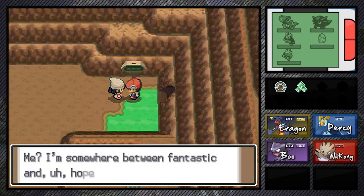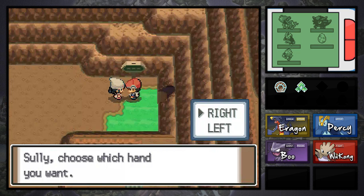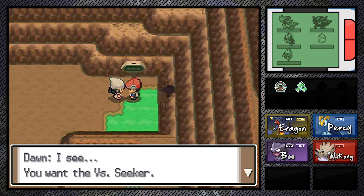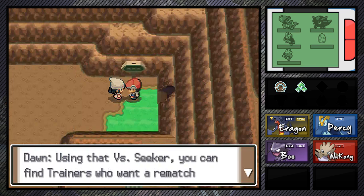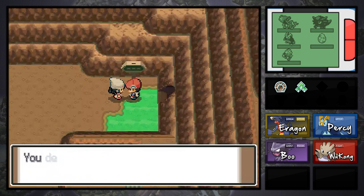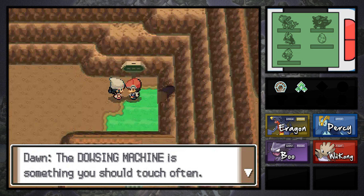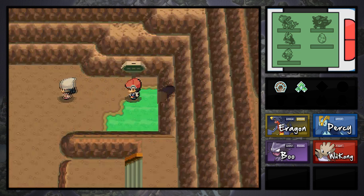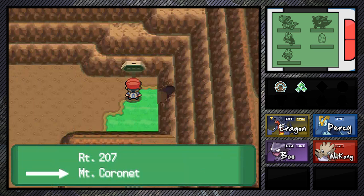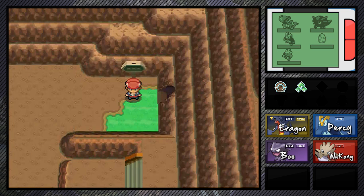Hi Sully, how's your Pokemon coming along? I'm somewhere between fantastic and hopeless. She's got something nice for me — choose what hand I want. Let's do the right. I obtained the VS Seeker. I don't want this stupid item — because the VS Seeker just lets you battle trainers you've already battled before, which is kind of dumb. Alright, here we head to the next area — Route 207. We will do that in the next episode. Thank you guys all so much for watching and I will see you guys then. Peace.